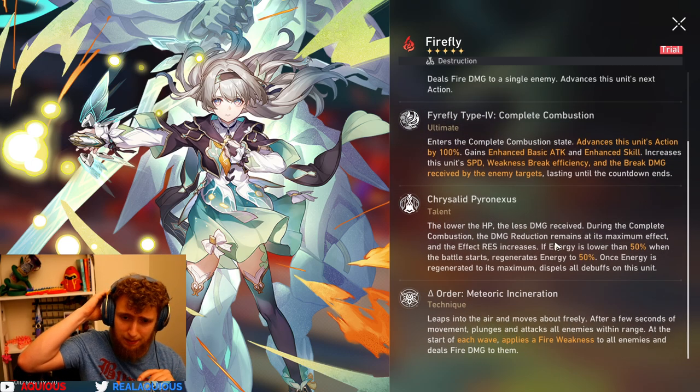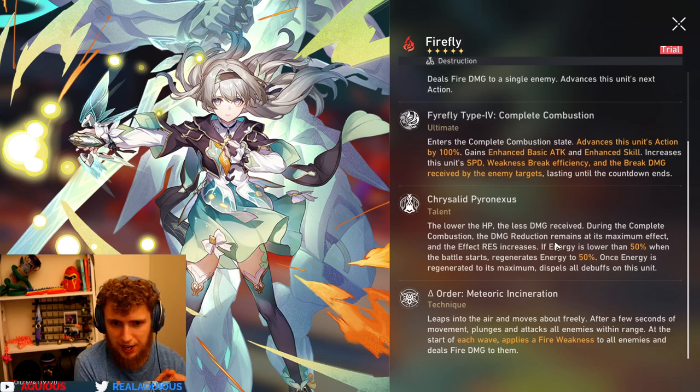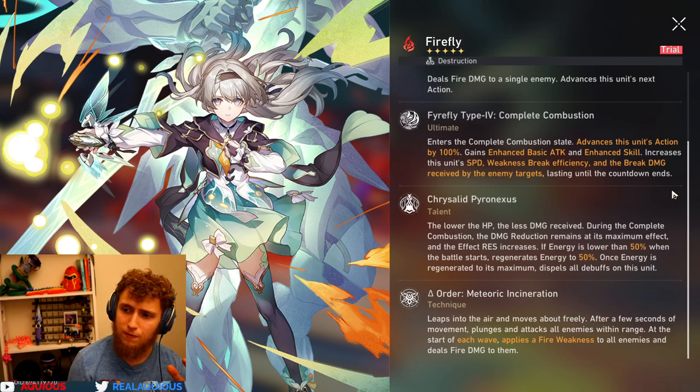Talent: the lower the HP, the less damage received. During complete combustion — which is her ultimate — the damage reduction remains at its maximum effect. So she receives very little damage when she's in her ultimate. The effect resistance increases as well. And once energy is regenerated to its maximum, she dispels all debuffs on herself. So she cleanses herself when she gets enough energy to ultimate. This character is overloaded.